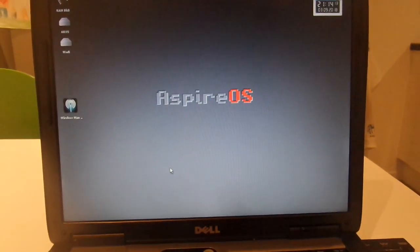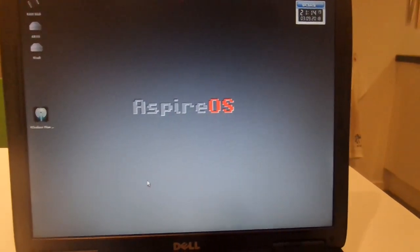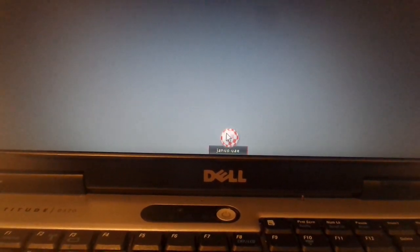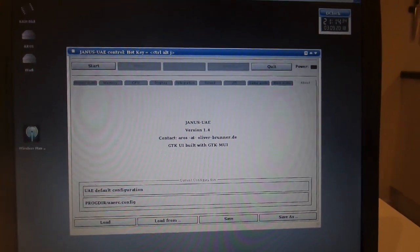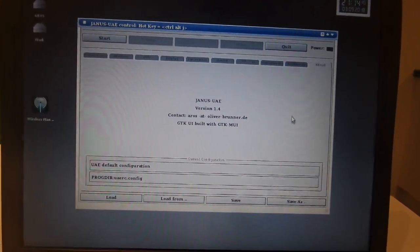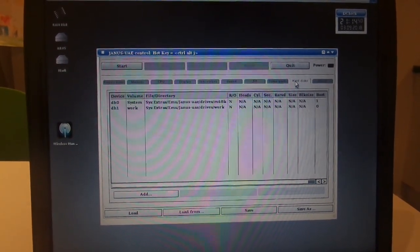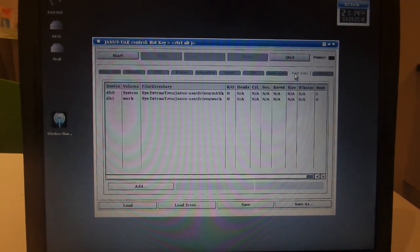Today we're going to talk about running classic Amiga software. If you take your pointer down to the taskbar icon and right-click, you have emulation there and we run Janus UAE — this is the emulator. Everything is set up for you here: we have hard disk partitions with System and Work, and the good thing is that it uses free open-source AROS 68k ROMs and system.